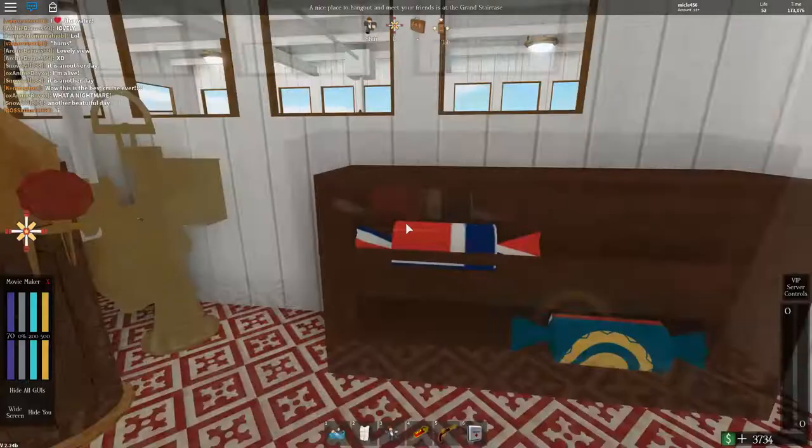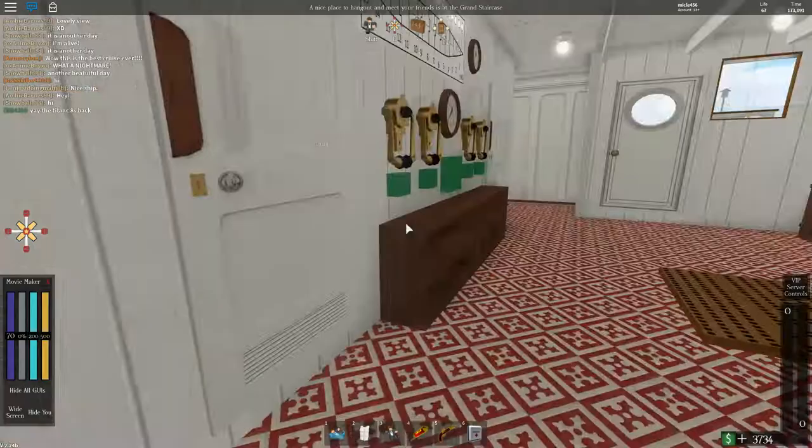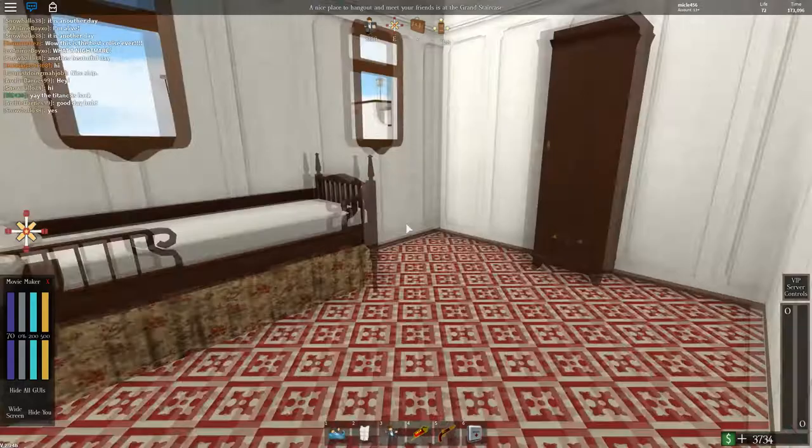These would be flags. The watertight door panel with the phones to call down to the engine rooms and stuff. It's supposed to be a chart room — I'm not entirely sure if it's open like this or not. But here we have crew cabins or officers' quarters.